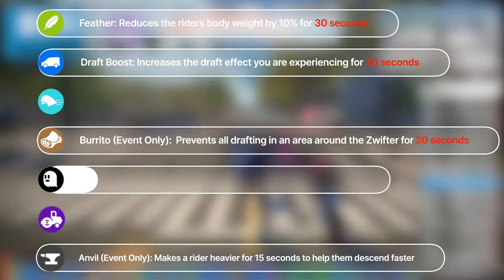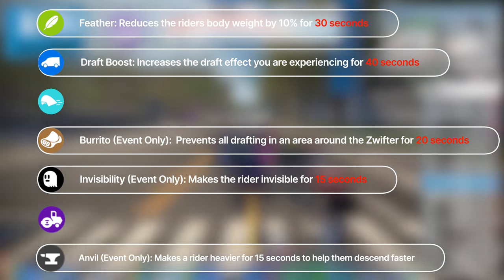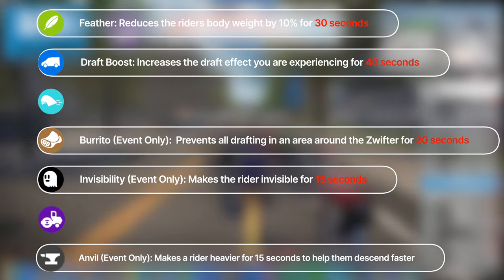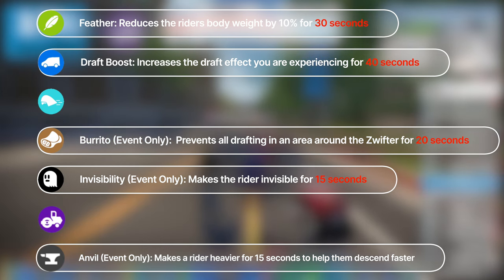And finally, the ghost power-up, which makes you disappear, has had an increase in duration from 10 to 15 seconds and is no longer usable when the rider is less than 400 meters from the finish line. So you've got to think strategically about when to use it when in a race.